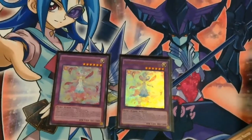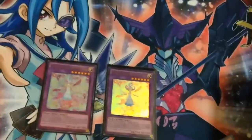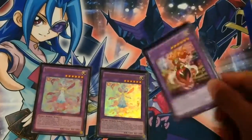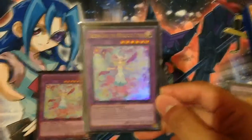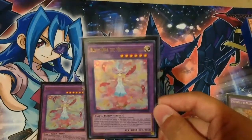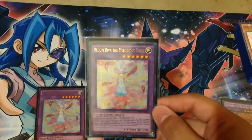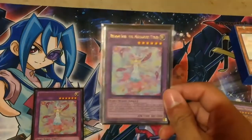For the other fusion, Bloom Diva the Melodious Choir — unlike Shuberta, which requires just any two Melodious, she requires a Melodious Maestra, so Mozarda and Crystal Rose shenanigans, but you can also use Shuberta. Her effect only works on Special Summoned monsters, and she cannot be destroyed by battle or card effects. You take no battle damage from battles involving this card. After damage calculation, you inflict damage to your opponent equal to the difference between this card's attack and the opponent's monster's attack, and if you do, you destroy it. That's where Tam-Tam comes in handy in lowering her attack.